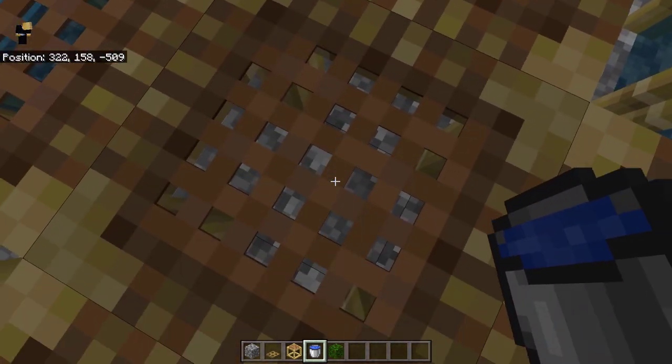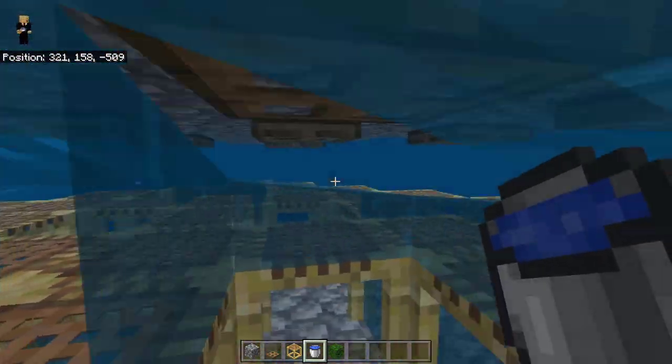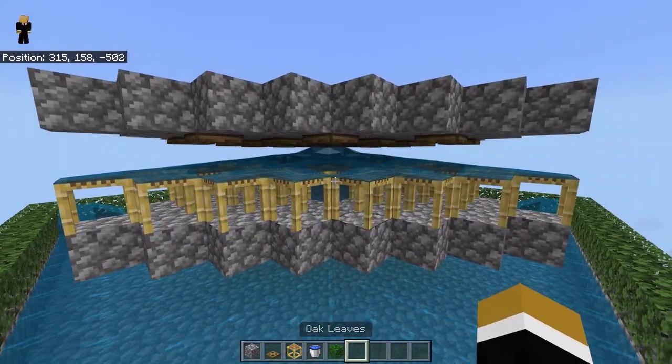Once done correctly, place a water bucket in the scaffolding below you in the middle, and for the last bucket, place one above you in the middle. It should look like this.